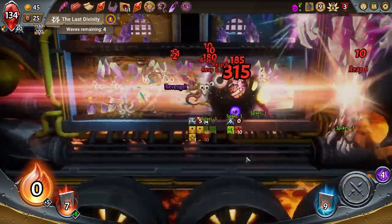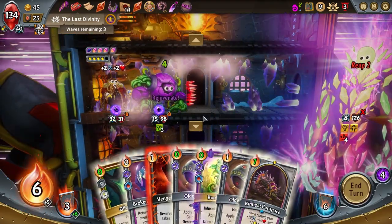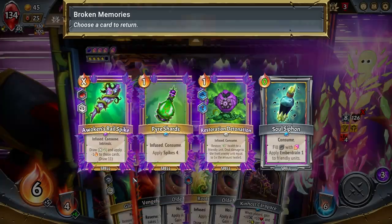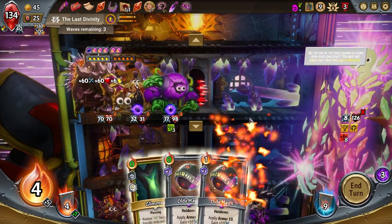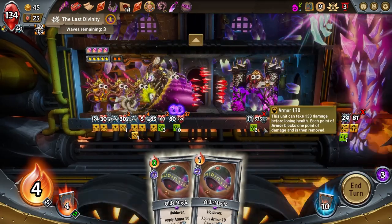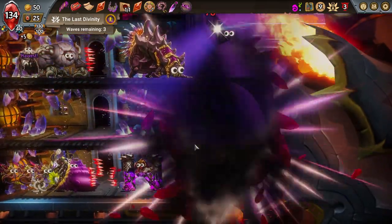So far so good — yeah, we got them. Let's go up top, grab this. I didn't organize this the best but it's okay. I'll just get the Kinhost Carapace up there, hit that — tanky sucker. But it's fine, the boss is dead. He didn't even make it past the top floor. That's a dang good run.